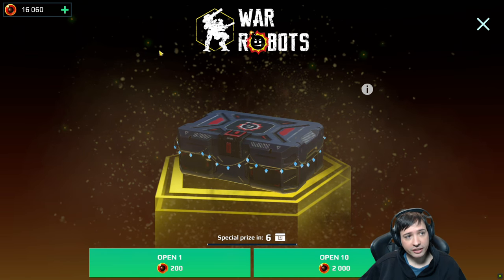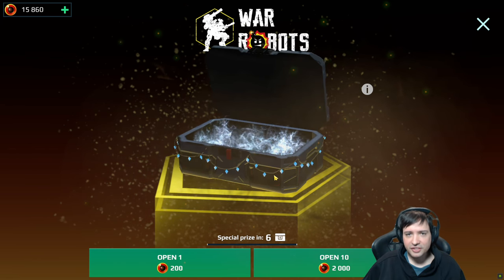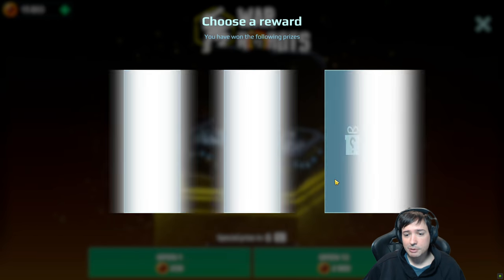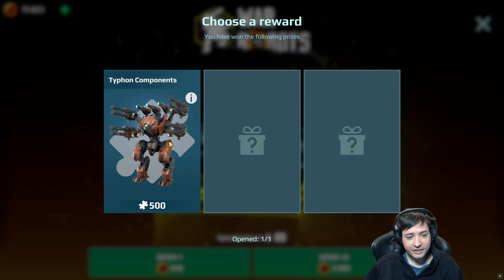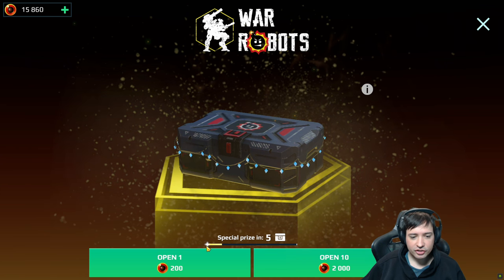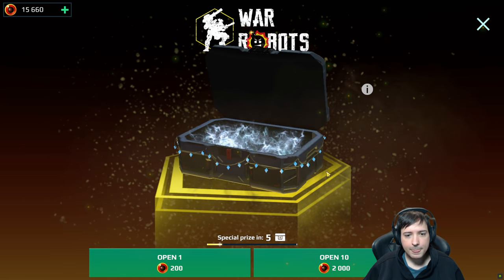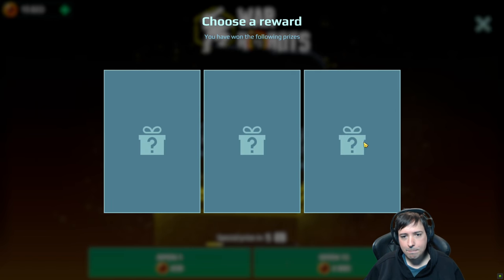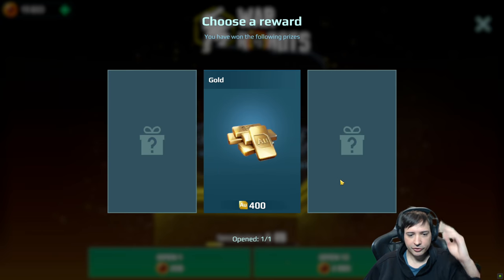So we're doing these manually. This is going to be a longer video guys, there's not going to be any gameplay. But I want those tier robots. A Typhon! A Typhon components — I drew the right one here. The thing is you never know where they put it, so it could be anywhere. I want nothing of this — the gold would actually be the better prize here. So I'm getting the gold.